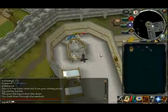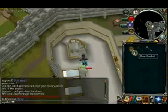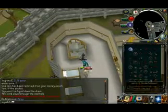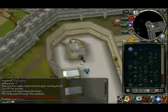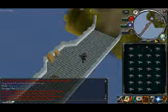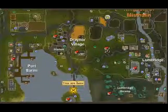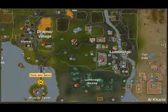Now you need to go to the Wizard's Tower. Make sure you have your bones and that they're unnoted. To get to the Wizard's Tower if you don't know, teleport to Lumbridge and go through the swamp, or go this way and you'll end up there.